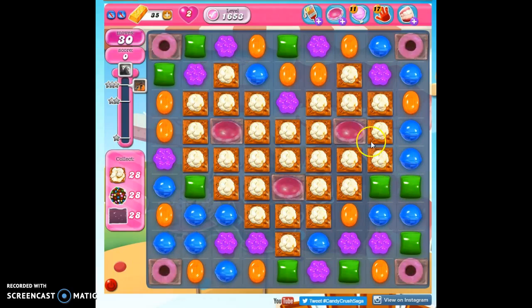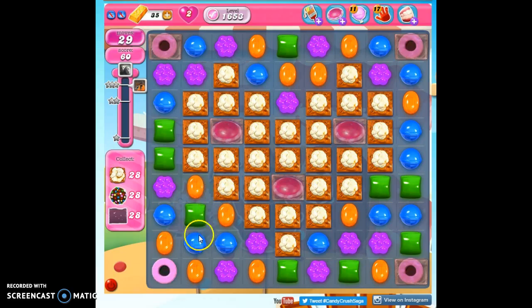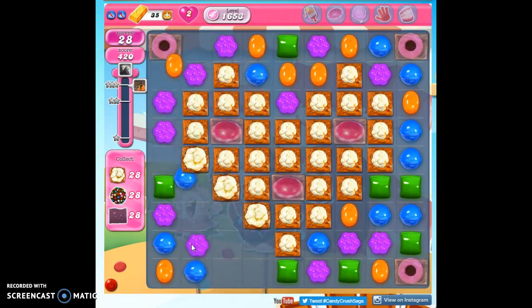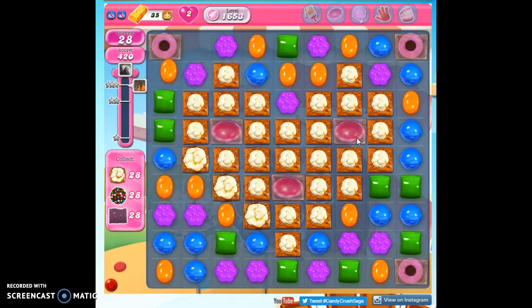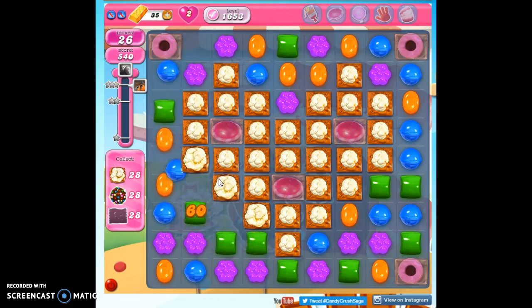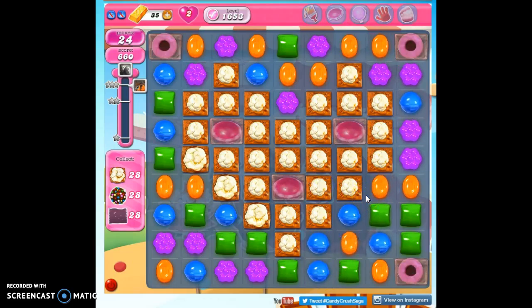Now the question is, can we even get to any of this? Because we only have four colors on the board, but our moves are so limited. Let's open up one of these coconut wheels and get it going right away. We have four coconut wheels and three UFOs. Those will help greatly if we can manage to detonate a coconut wheel with a wrapped candy — if we can combine them, that's tantamount to a color bomb wrapped candy combo. It will create a whole bunch of wrapped candies for us, which is really what we need.